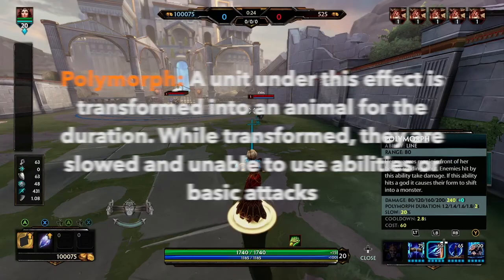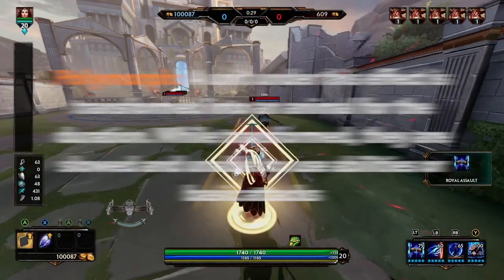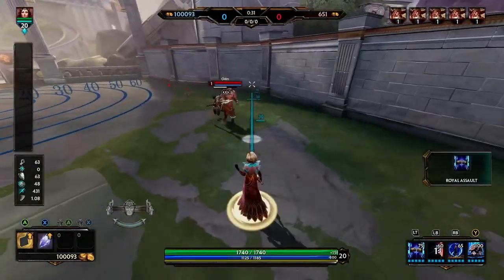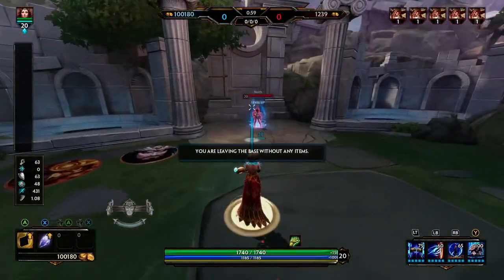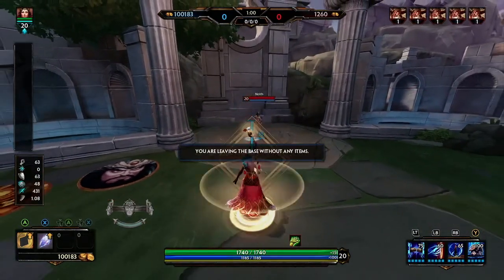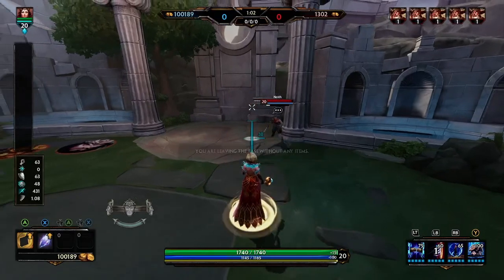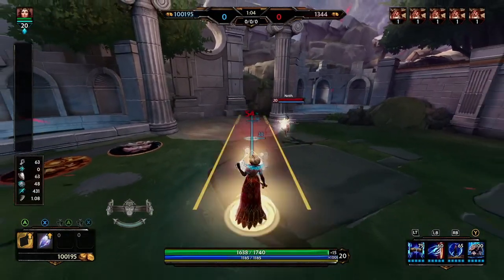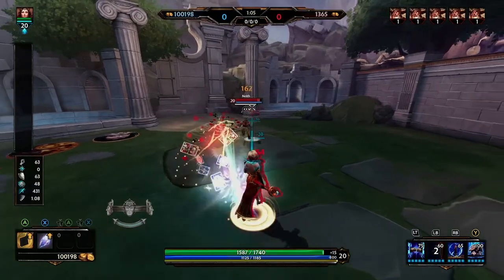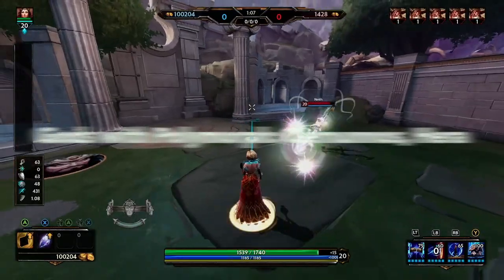Polymorph is another unique CC in Smite. When you hit this CC the unit under the effect is going to be transformed into an animal. They're going to be slowed and they're not going to be able to attack or use abilities. They can move, so you'll see when I hit this Neith she is able to move and track me and follow me, but she's not able to do any sort of auto attack or ability during that entire duration. Here are the list of gods with polymorph.